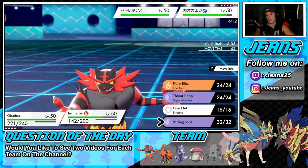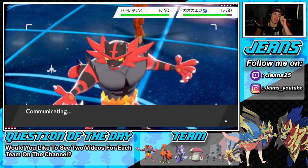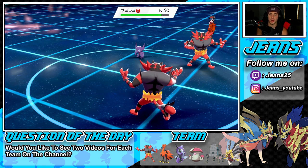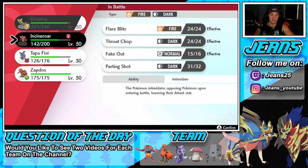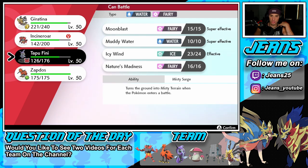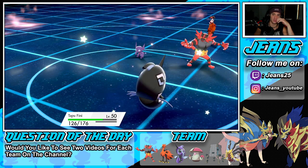Going for a Parting Shot here and swapping my Incineroar to the back. Maybe I should double down into Shadow Rider Calyrex. Sableye should go down no problem, and Parting Shot should drop its Attack enough to where Darkest Lariat can't take us out. I definitely have to swap Giratina because Shadow Sneak could be huge late game against Shadow Rider Calyrex. Thinking about bringing in Tapu Fini — we know Darkest Lariat is coming so I want to position well.